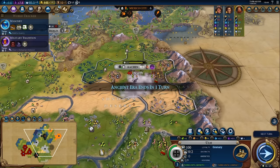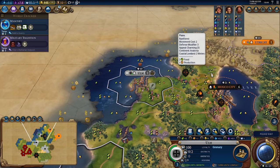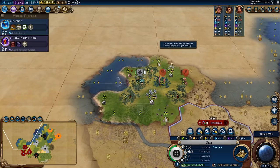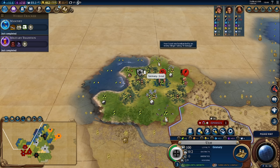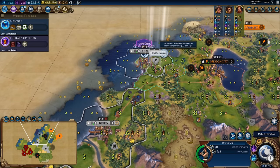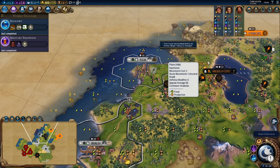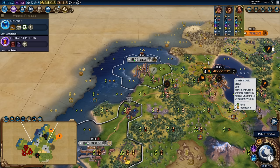Population growth rates and food requirements will be the subject of another video, but I'm trying to keep things simple and small in scope for brevity. We're taking grassland hills as our example because they represent a reasonable tile to work when a city is newly founded. We're going to be running two trials and making sure our citizens are always working two food one production tiles to keep things consistent, then comparing the status of the city at the end of those trials.